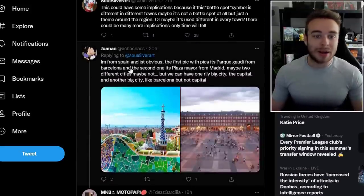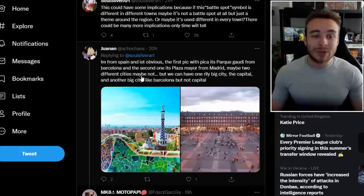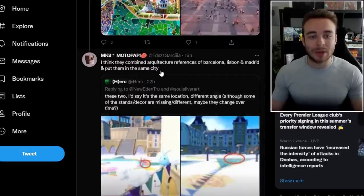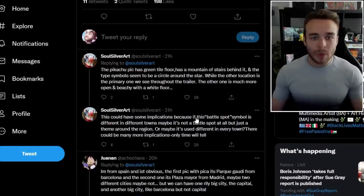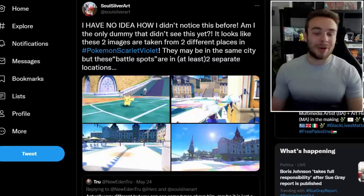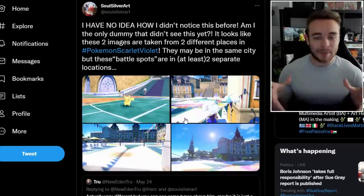We have this person here saying, 'I'm from Spain — the first pic with Pikachu is from Barcelona and the second one is the Plaza Mayor from Madrid. Maybe two different cities, maybe not. We can have one really big city, the capital, and another big city like Barcelona. I think they're combined architecture references of Barcelona, Lisbon, and Madrid, and put them in the same city.' That just goes to show that even though the reveal trailer for Pokemon Scarlet and Violet came out months ago, there are still things a lot of people might not have noticed. They could very well be two different battle spots — these type-themed places — in different areas.